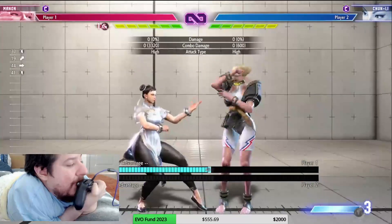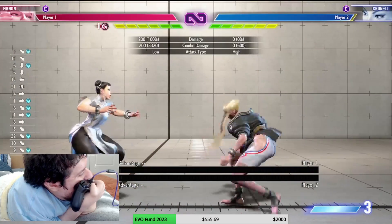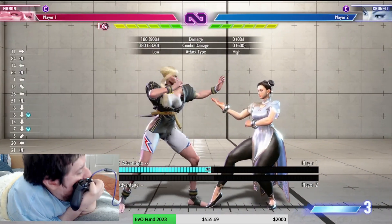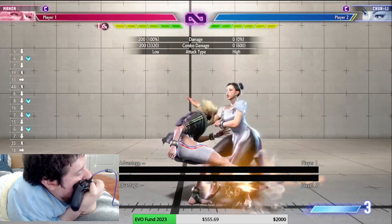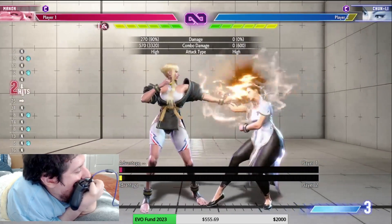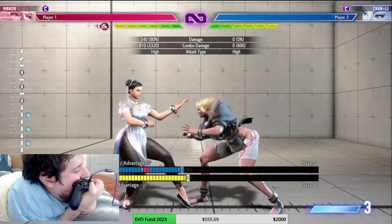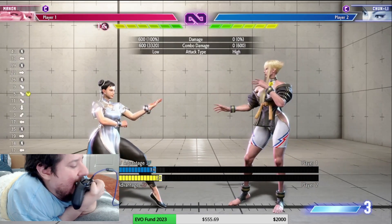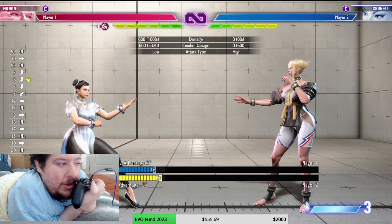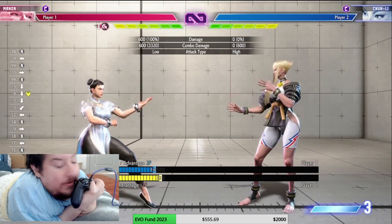Let's talk about crouching moves. Crouching light kick — does this remind anybody of anything? This looks like Elena. Elena kind of came back as Manon with these lights. You can chain them together just like jabs. Crouching jab has better reach. Crouching middle kick is probably the most disappointing normal from Manon — it has okay range but cannot cancel out of it, and characters like Chun and Ryu have way better crouching middle kicks.